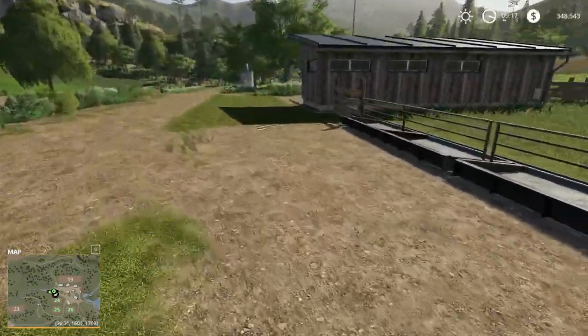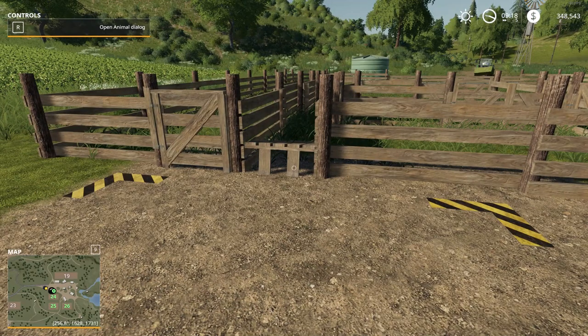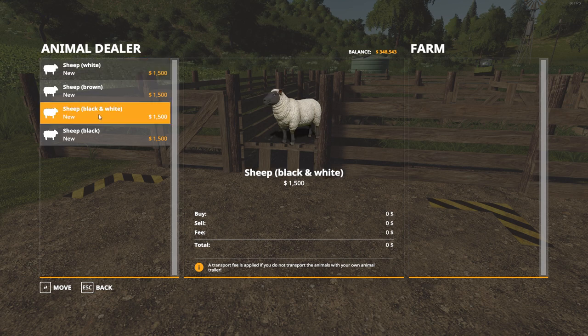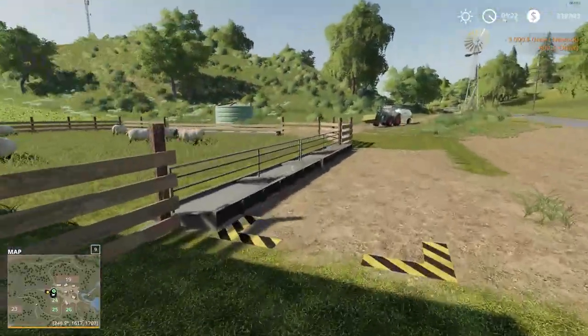Before it will let you fill the water or food troughs, you have to come over to the animal dialogue box. There's another way to do this — you could drive an animal trailer up to the dealer and purchase them that way — but this is just the quick and easy method. We've got white ones, brown ones, black-and-white ones, and black ones. My recommendation is always to get however many you want all of the same type. I'm going to go with these fancy looking ones and start with six — that's $9,600.